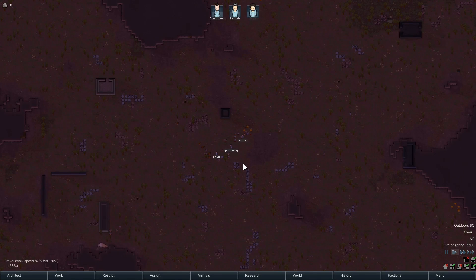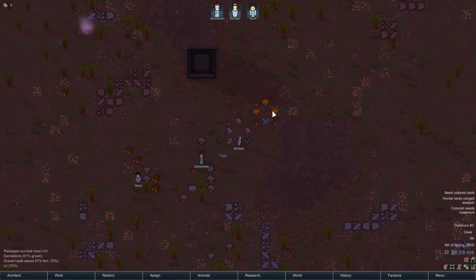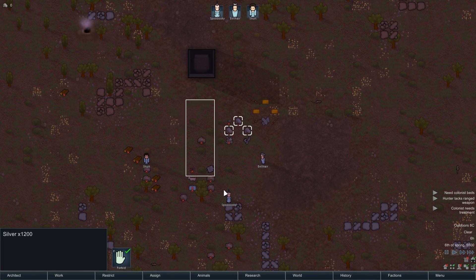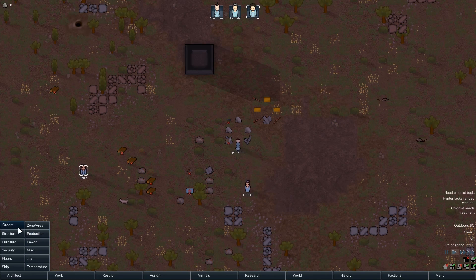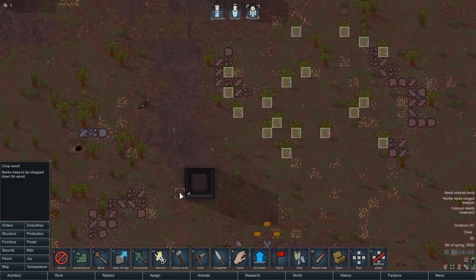First thing to notice: the lighting is a bit peculiar because of the Realistic Darkness mod. So we'll do the usual starting stuff and build ourselves all the usual things. This is quite a wooded place so we'll start by assigning some chopping over here — there's plenty of wood.